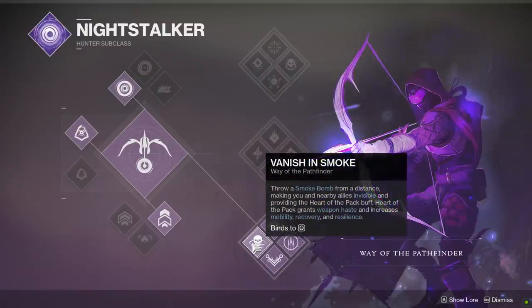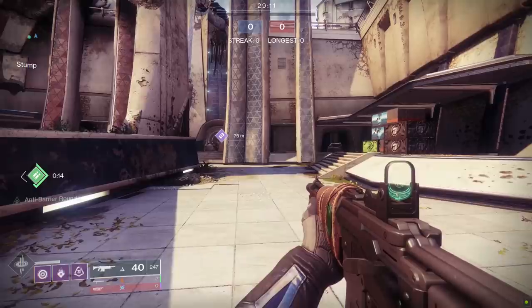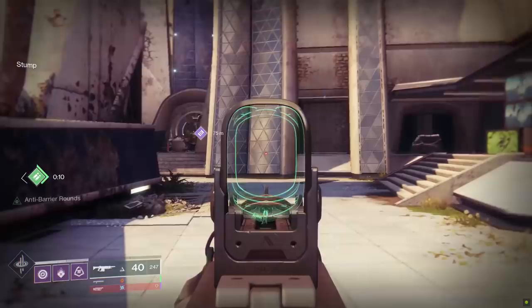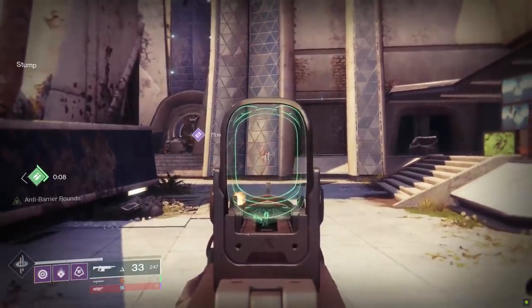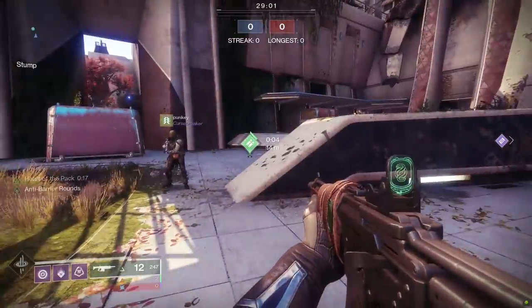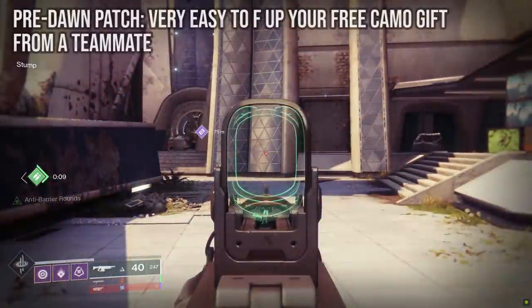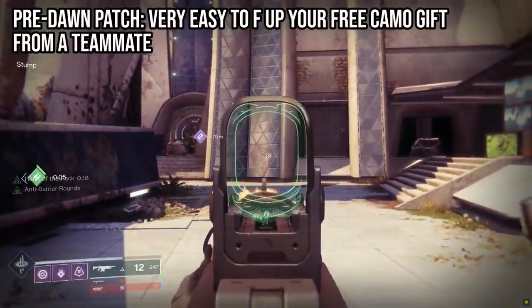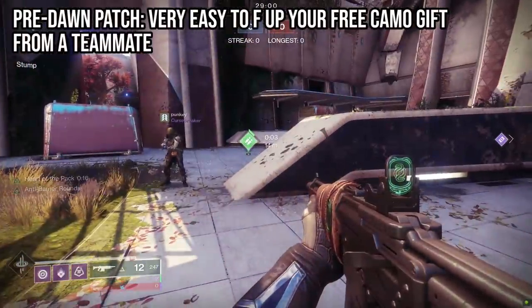They updated the perk Vanish in Smoke, which comes into play when you chuck a smoke nade onto either yourself or an ally to make them invisible. Before the patch, it was really easy for you to cloak a teammate but have them mess it up by accident, because maybe they were in a gunfight and didn't realize you were about to help them out with a surprise trip to the Shadow Realm. You'd cloak them, but maybe they would already be mid-shot, and just like that they've already ruined their free invisibility.